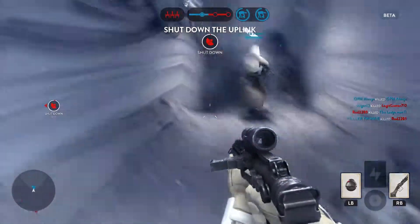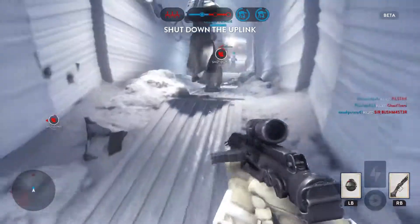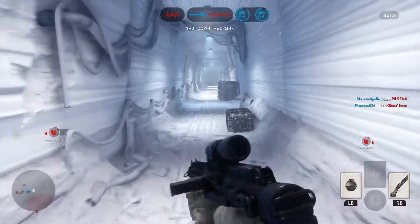Rebel bombers are locked on our AT-AT. The rebels have taken control of the uplink station. You must shut it down to stop a Y-wing bomber attack.